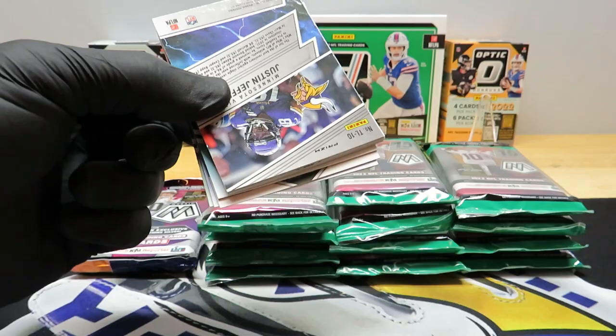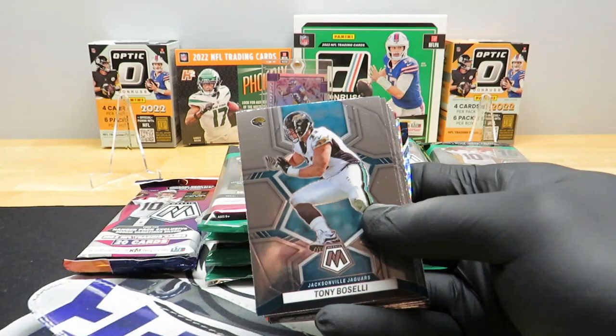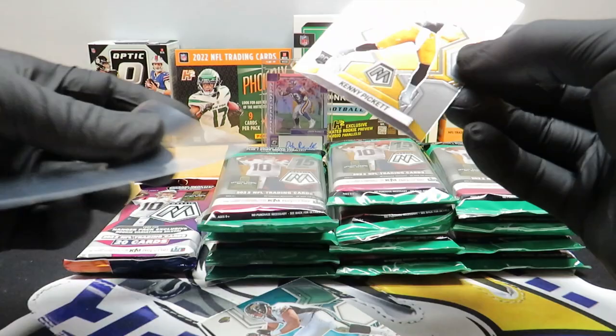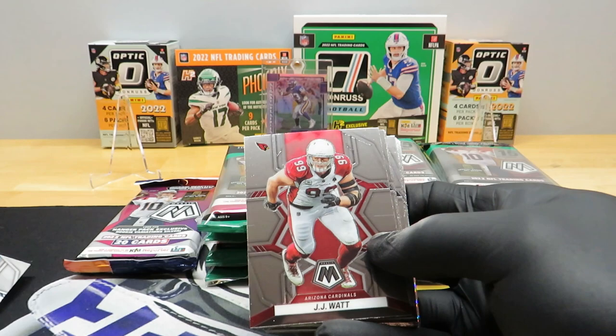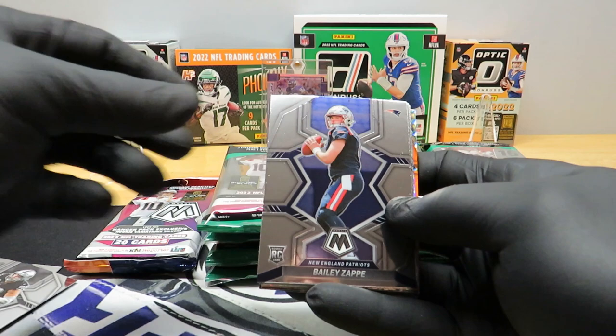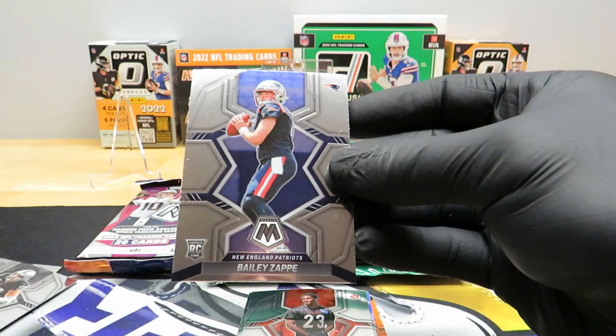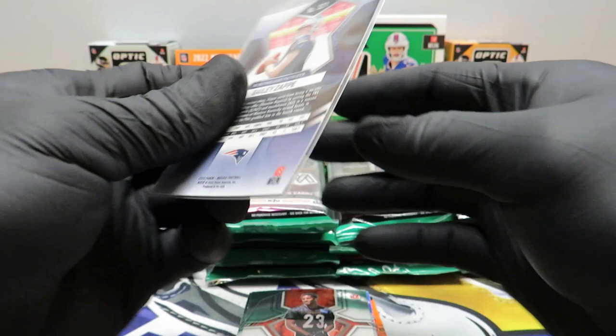Yeah, the corners on that — I can already tell. Look at that, right on the front. It's a little bit beat up. I'm going to go ahead and sleeve that up right away, and I am wearing gloves today because I'm getting kind of tired of cleaning fingerprints off my cards before they go to grading. Alright: JJ, Justin Simmons, Josh Allen, Keenan Allen, McNabb, Max Crosby, Charlie Kolar rookie, Bailey Zappi base rookie. So far these actually look okay — bottom corner is a little bit messed up.